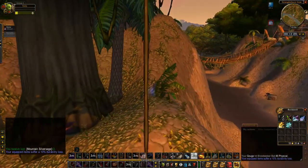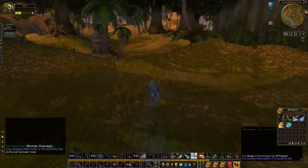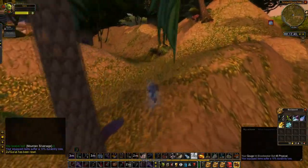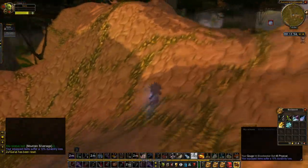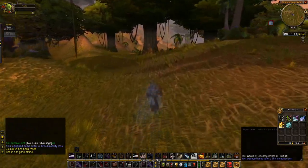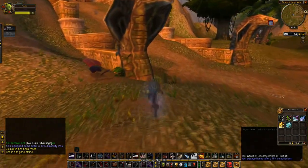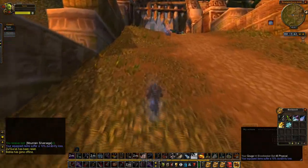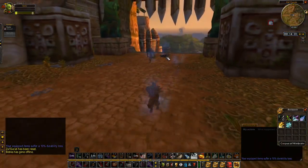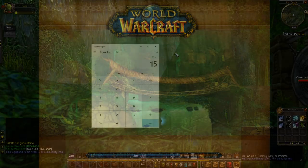You can do four runs an hour doing it like this, up to five if you perfect it a little more. You get an average of one to two Bloodvines per run, which works out to around eight or nine Bloodvines an hour. On my server those sell for around 35 gold right now, so you're making up towards 200 gold an hour. I did an hour of farming and uploaded the raw footage to YouTube if you're interested — I'll put a link in the description. In that run I made 250 gold in one hour and four minutes, dying three times.